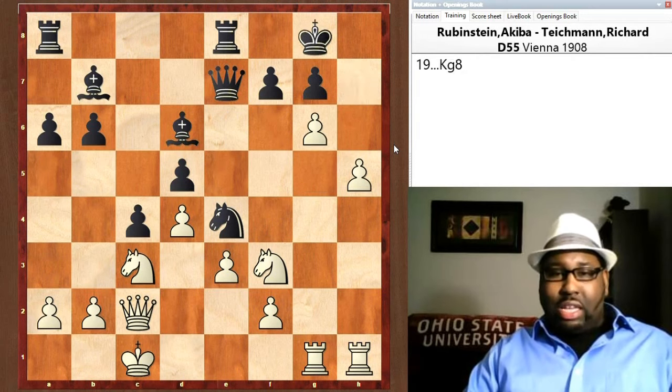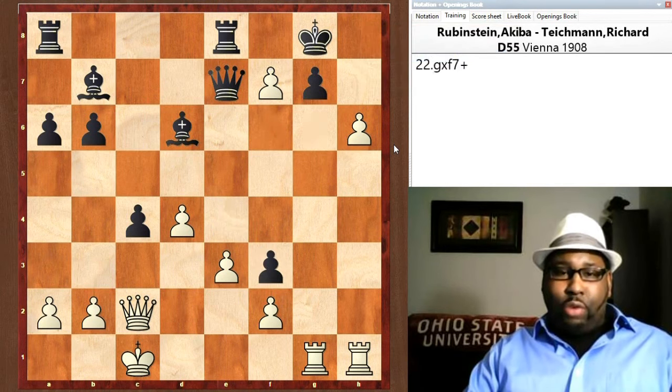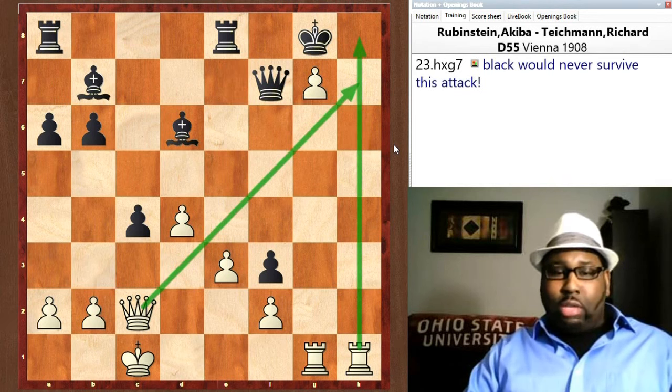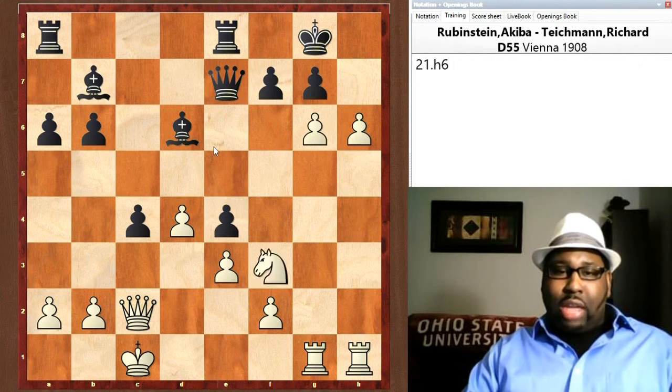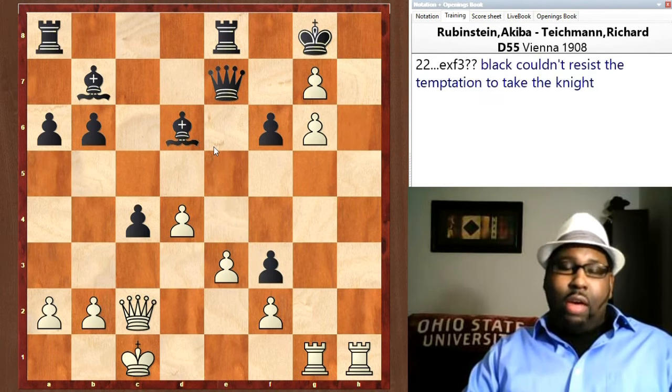Kxg6 check, the king goes back, Nxe4, pawn takes h6 — look at White's pawns right in Black's face. f6 is played in the game. You might wonder why Black couldn't take the knight on f3. If Black takes on f3, gxf3, Qxh, then hxg — this is just too much for Black to handle. You've got the rook coming to h8, the queen coming to h7 — it's a forced mate in six. So he plays f6 to try to block. hxg7.